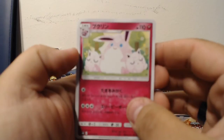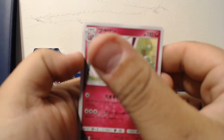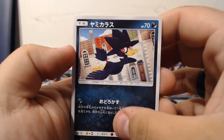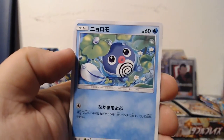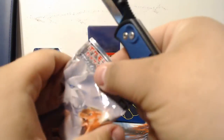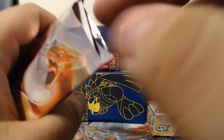Wigglytuff with some Jigglypuffs, Murkrow, Doduo, another Poliwag, and Triple Colorless Energy. Must do something — maybe it adds three normal energies, or it acts as three colorless energies. So if you had a Pokémon that needed a bunch of colorless energies... I don't know if you like trash Pokémon like that. Who needs colorless energies, am I right?